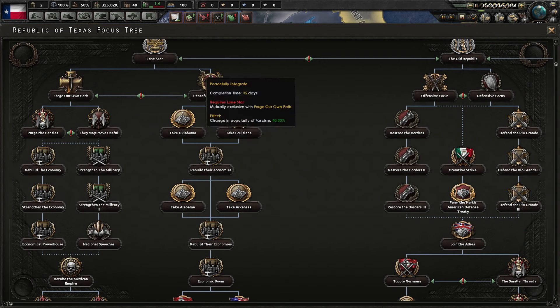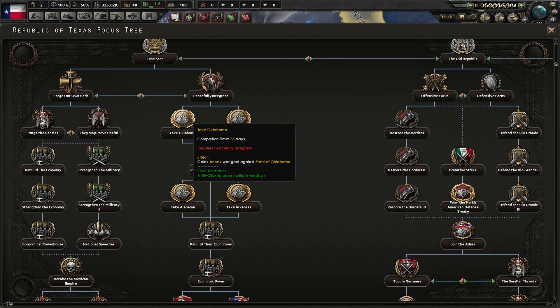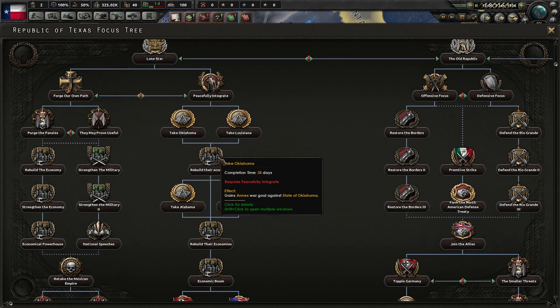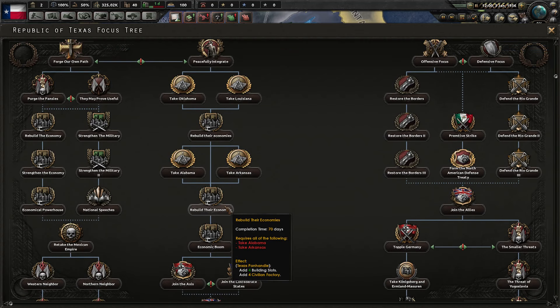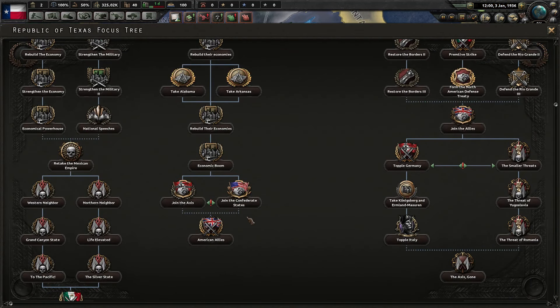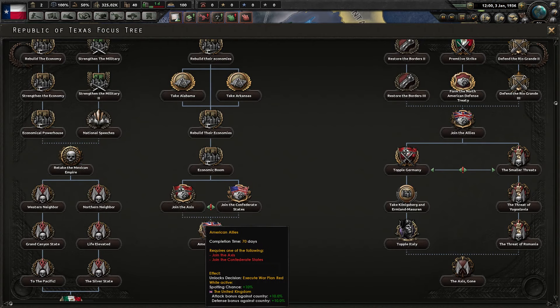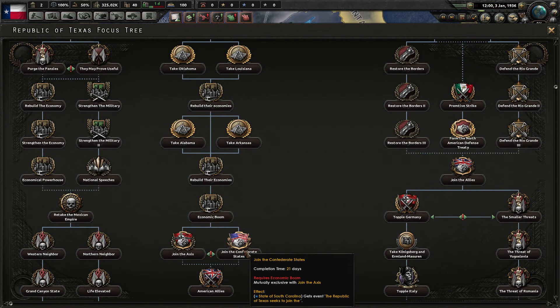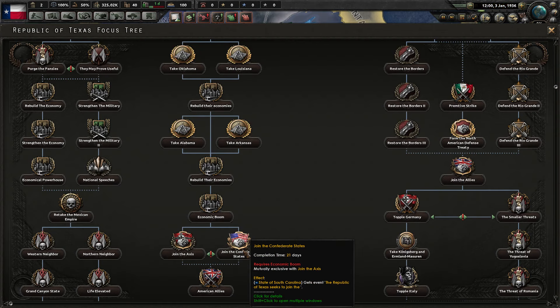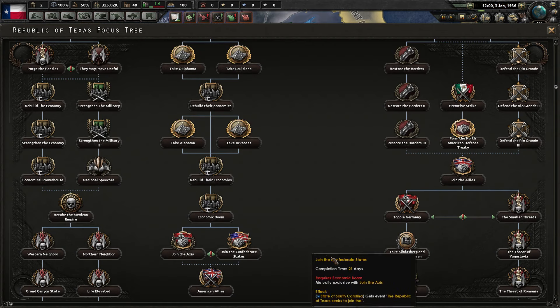Your other option is peacefully integrate, which interestingly involves the annexation of countries through war — so not very peaceful. And yeah, you're building up industry. The reason I'm not doing this is because it's mainly centered around the rest of the world. It accesses allies. This one, I'm not sure — okay, it just creates our own faction, I guess.